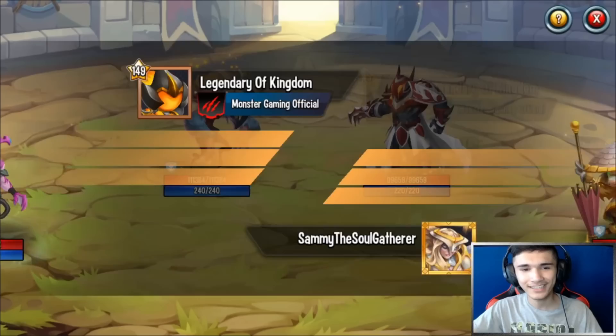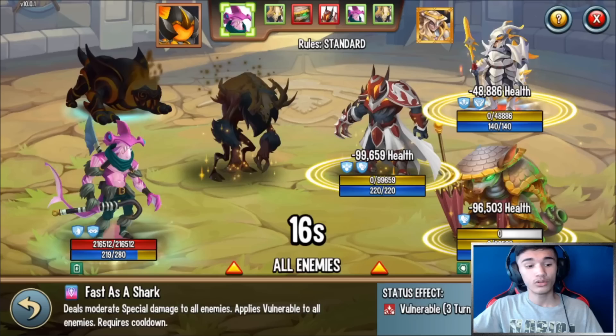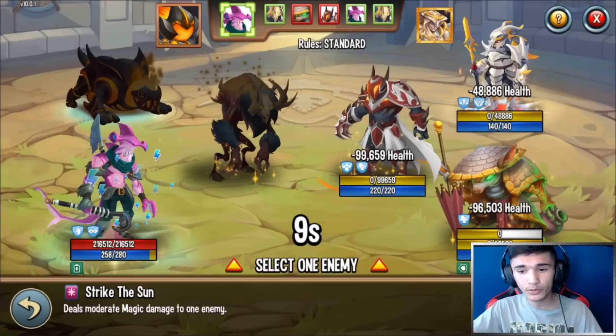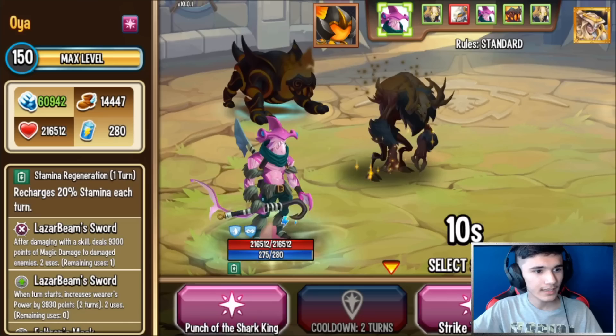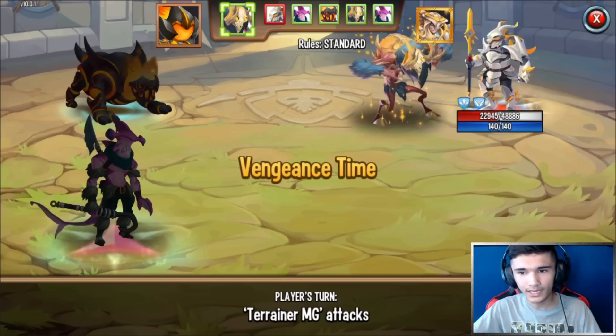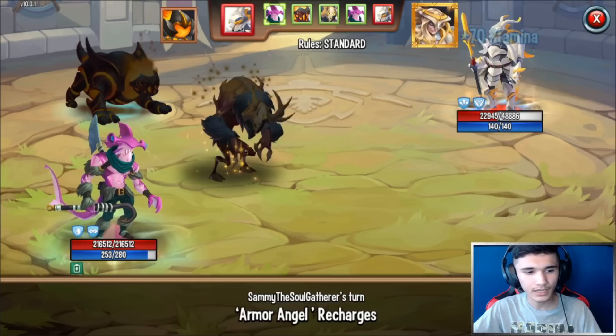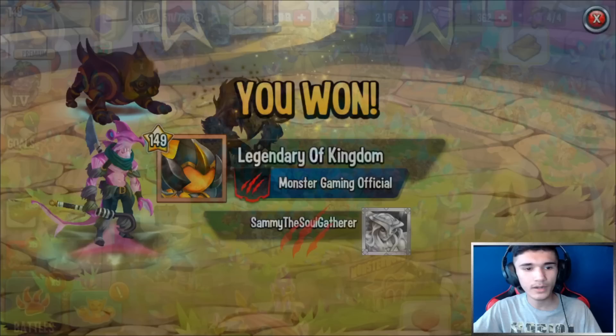Requesting a friendly battle — Sammy accepted. These are 120 mythics and it shouldn't be this powerful against them — if they were 140s or 150s I don't think it would OTK them. Charging up the spammable skill — his power is 60,942 with the Laser Beam Sword. That was 250,000 damage! He comes back, I apply CDA on him so he has to charge up. With the spammable skill again — 270,000 damage.